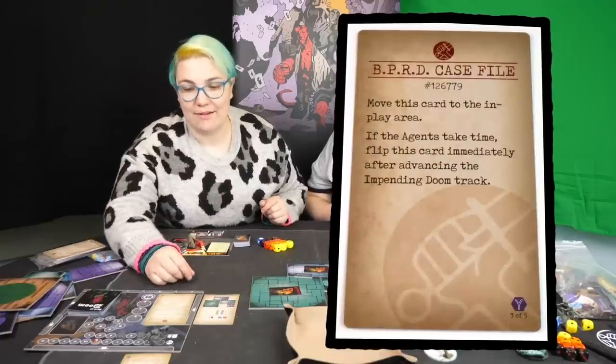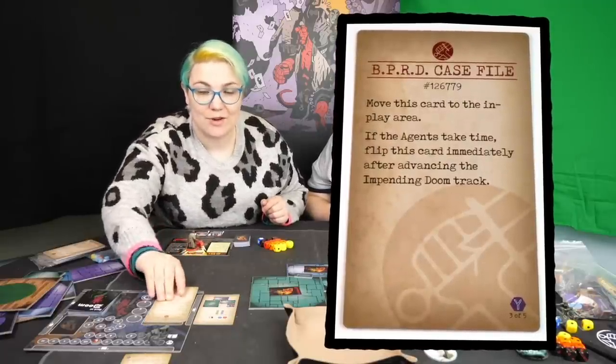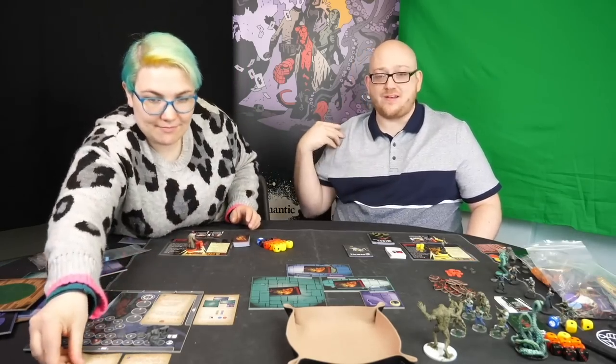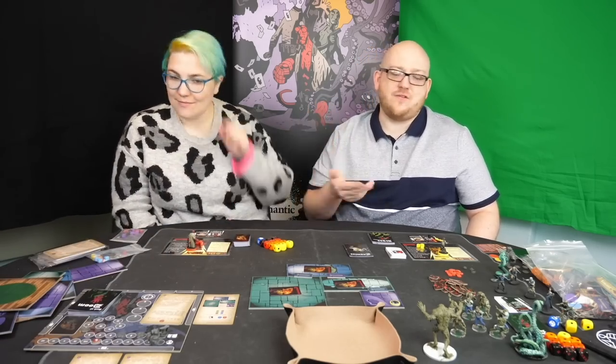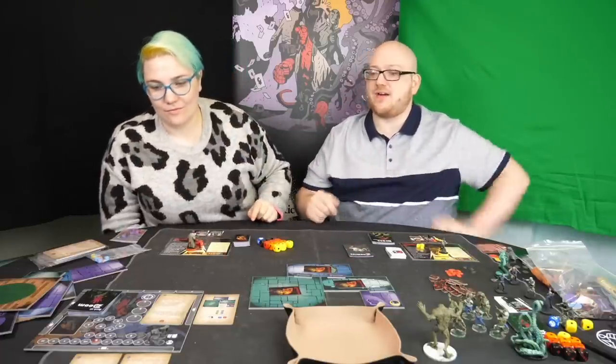The next card says move this card to the in-play area. If the agents take time, flip this card immediately after advancing the impending doom tracker. Taking time is a mechanic you can do if there are no enemies on the board — you can rest up, knocked-out agents get back up, and you can look for clues in a more effective way. It represents the agents slowing down, taking time, maybe recovering a bit of damage.